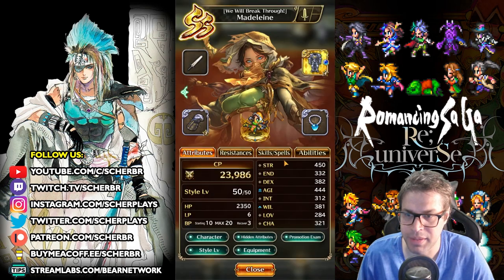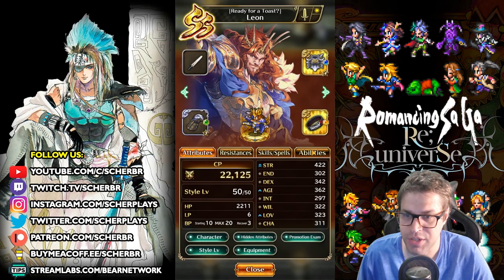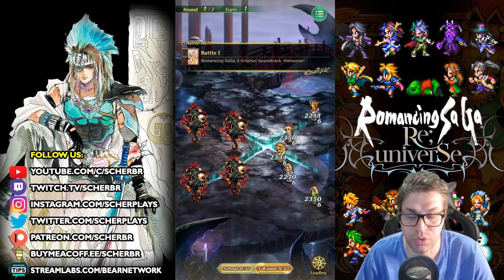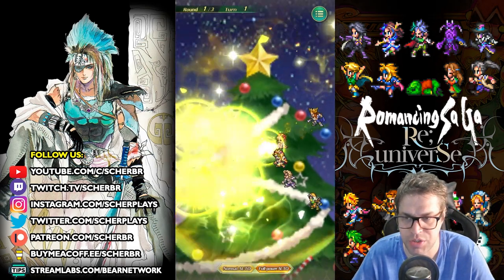In the back line, I brought Madeline because she buffs Slash damage, and Leon because he buffs Slash and Sun damage via passives. This will be solved in only three actions — it's probably the easiest stage so far.